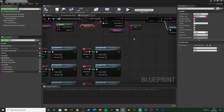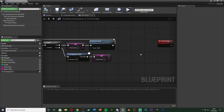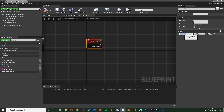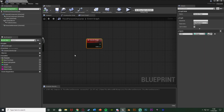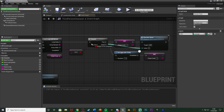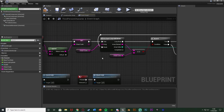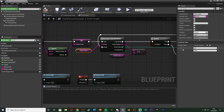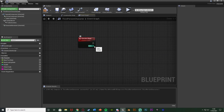You can set these codes to be absolutely whatever you like — it could be the whole alphabet, A, B, C, D, E, F, G, etc. Now let's set up actually executing the cheat code. Go back to the Execute Cheat custom event and add an input named 'index' as an integer type. Compile and save. Back where we call this event, set the index to be the array index, so we know which cheat code to execute. Array index 0 is UDLR and array index 1 is 1234.